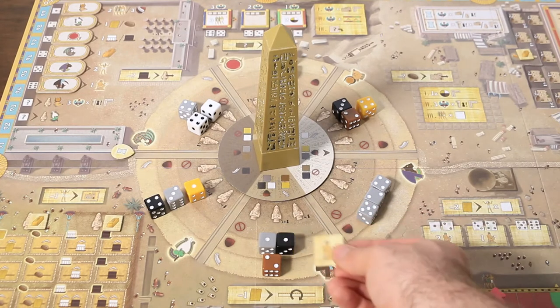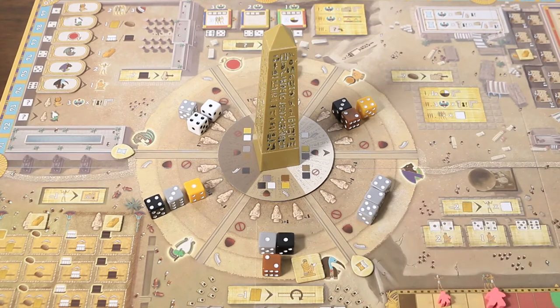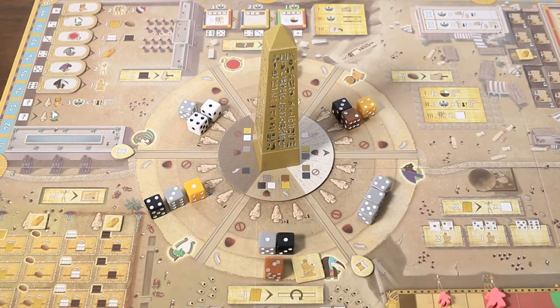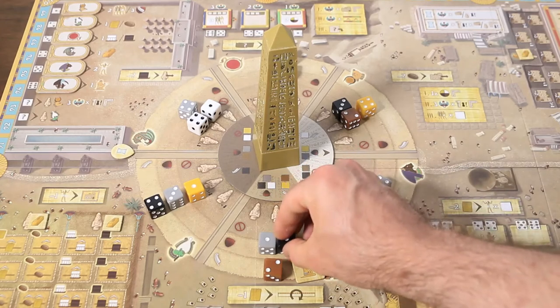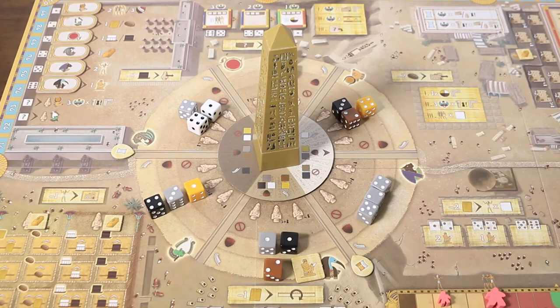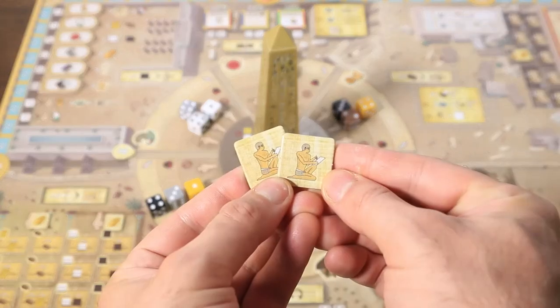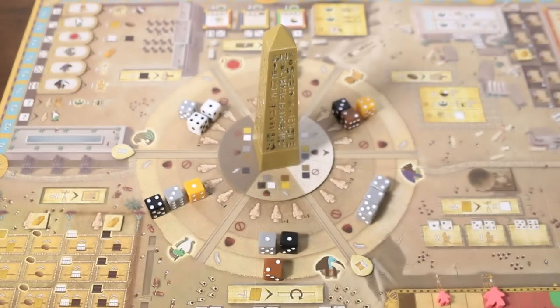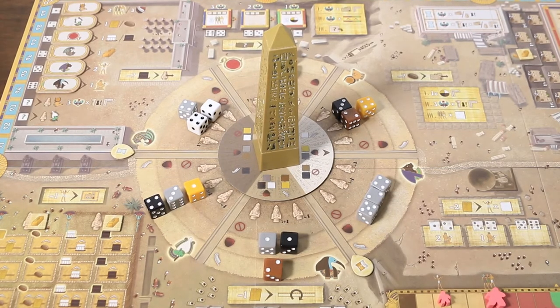Should a player choose to take a god action instead of resources, the type of action is determined by the section of the obelisk from which it was taken. What they want to do is governed by how dice are rolled, but players are given a tool to help change their luck. Scribes, which can be gained in game, can be cashed in one of two ways. One scribe can be spent to change the value of a die up or down one value, noting that ones and sixes do not wrap around.